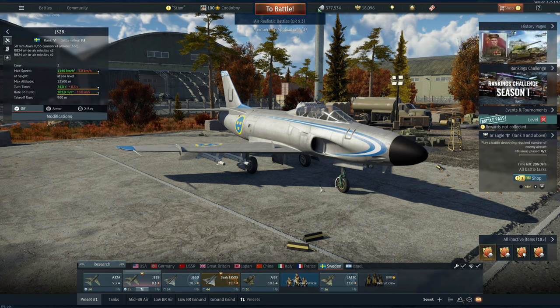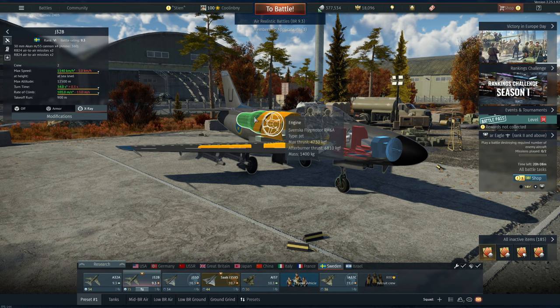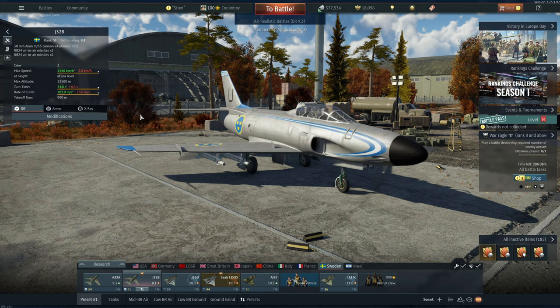The J32B is a fantastic plane in its own right — a solid fighter. If I'm not mistaken, it lasted in Swedish service for longer than the J35; let me know in the comments. Either way, it has a fantastic engine with afterburner at 9.3 BR. That leads to an excellent rate of climb, and even though it has subsonic speeds, it still functions very well at altitude.